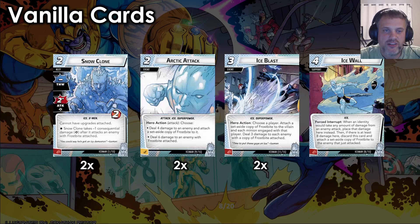Then we've got two copies of Arctic Attack — Attack, Ice, and Superpower-traited, two cost with an energy resource. Hero action attack — choose: deal four damage to an enemy and attach a set-aside copy of Frostbite to it, or deal six damage to an enemy with Frostbite attached. Note that you could still place a second Frostbite onto an enemy that already has one. So you could base attack for two, place a Frostbite, then Arctic Attack for four and place another, giving the villain minus two. A lot of times this is just a two-for-six, but it's still a super fun card.